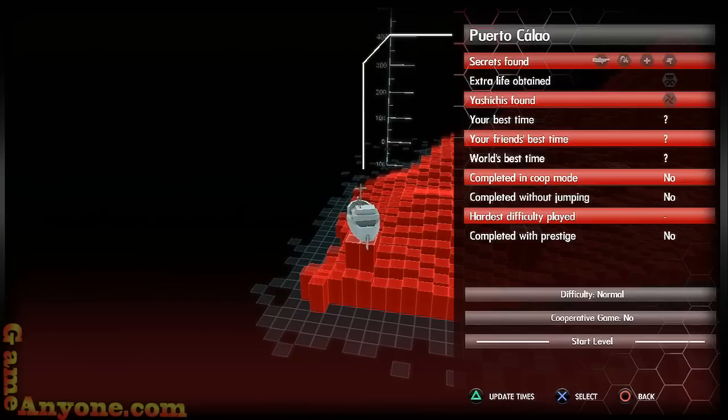Right off the bat they give you a stat screen showing you what secrets to find — if you found the extra life, the CGs, your best time, and all the stats that go along with the level. In each level there's an extra life to be obtained, and they work a little differently in this game. Every time you find an extra life, it gets added to your total for use in every level. The more you find, the more chances you get. I'll be getting the hidden items in this playthrough, but separately so I can show you where they all are.